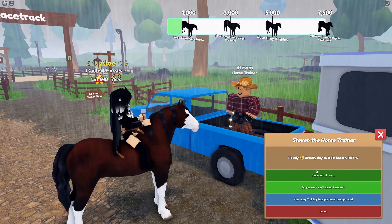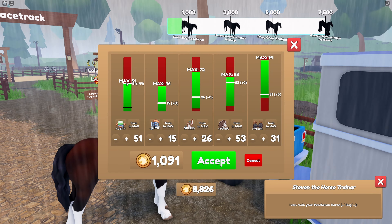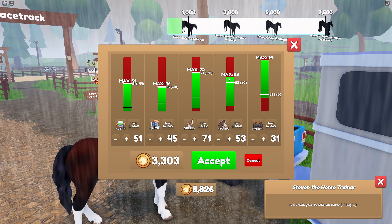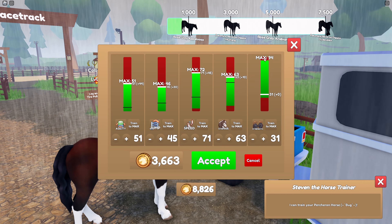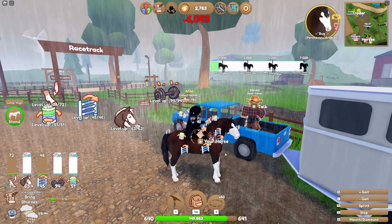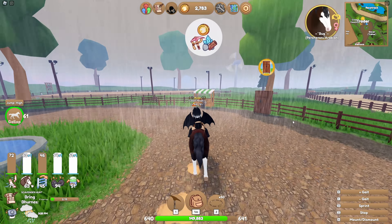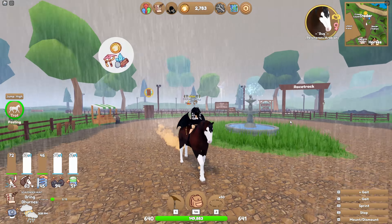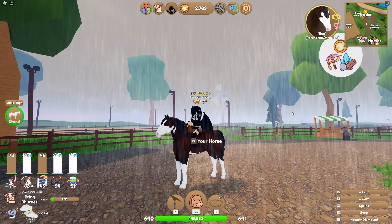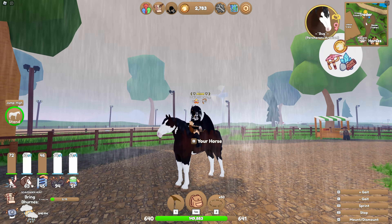We are here at the trainer. Hopefully I have enough money to get Bug fully maxed. Oh, this is not going to be good — it might not have enough. Oh, I am! Wow, yes. So, we have $2,000 left and Beetle is fully maxed out. Now we just need to make her a cute little outfit, and I will be back when I have done that and explain what I did with my taxa and everything like that.